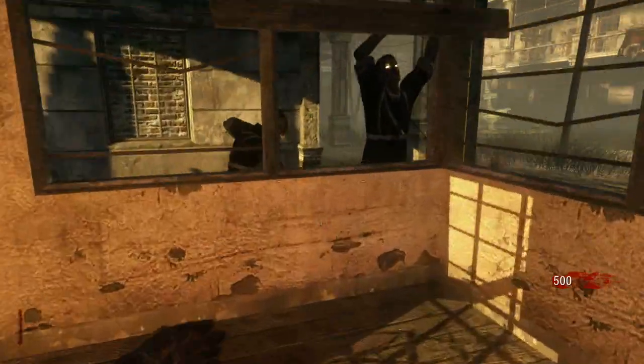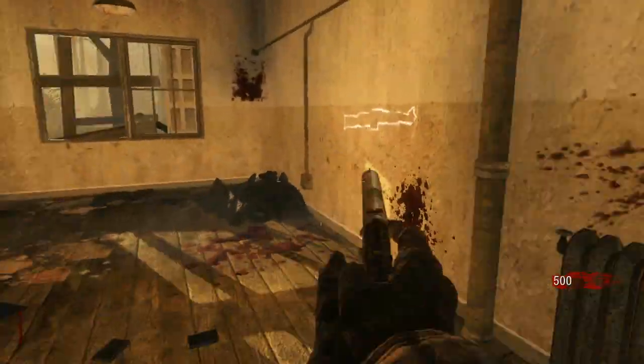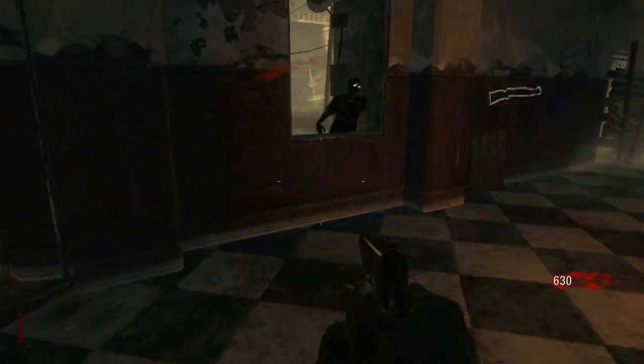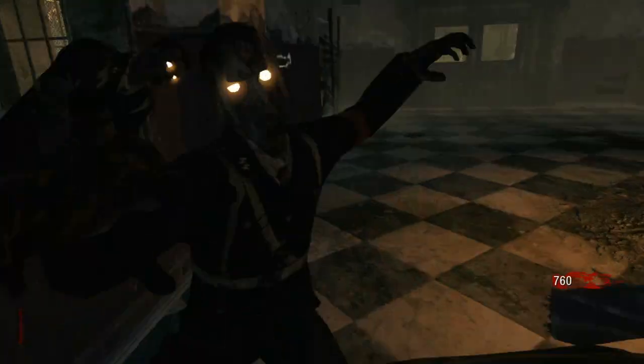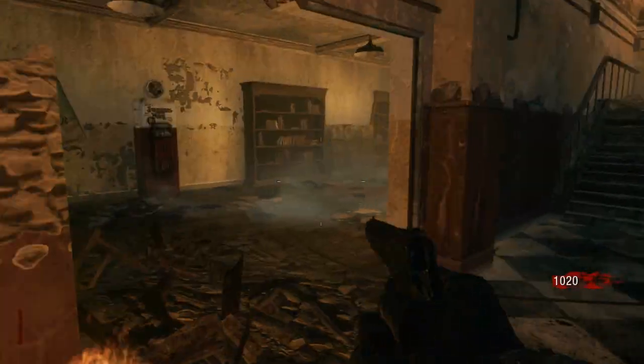We're going to let all the zombies come in and then knife them. The reason we let them all in is so we have a chance of getting a power-up. We knife them because it only takes one knife to kill them on round one, and you get more points for a knife kill. We're not going to rebuild the windows until the next round.